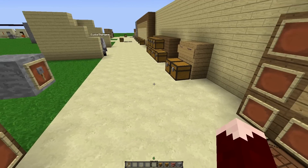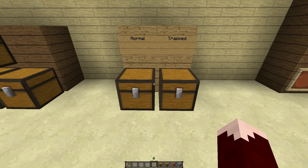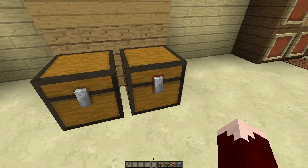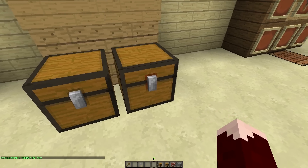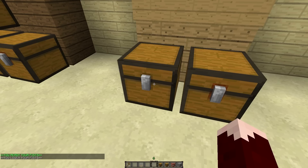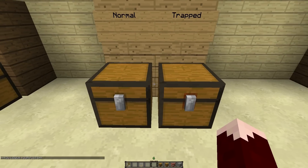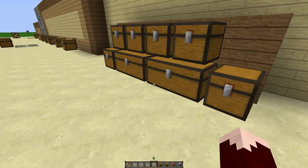Now we're going to go over little things that you may or may not already know. The difference between a normal and a trapped chest is this little orange area around the opening of the chest. You can see it's kind of reddish orange, and the regular chest appears like this. If you do not have an updated texture pack for 1.5, they might look exactly the same, so I do recommend having an updated version of a texture pack.